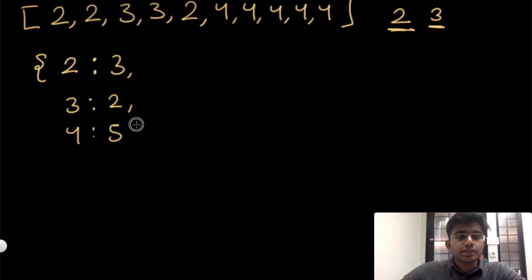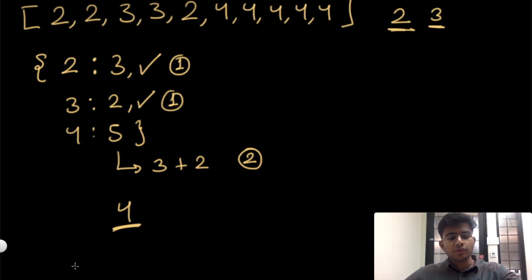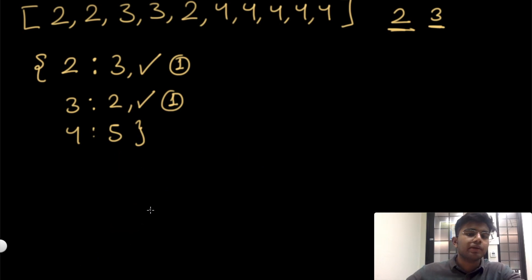Task number two appears three times, task number three appears two times, and task number four appears five times. Two happens three times, so we can do that in one round. Three happens two times — one round. Four happens five times: we can do three at a time once, then two at a time once, so two rounds. In total: one plus one plus two equals four rounds.